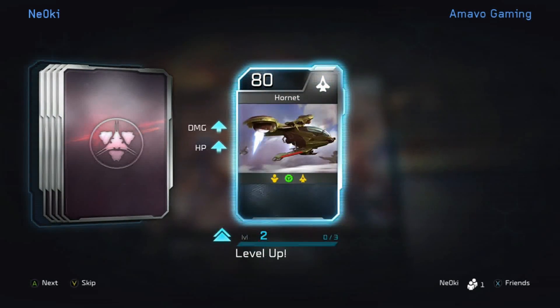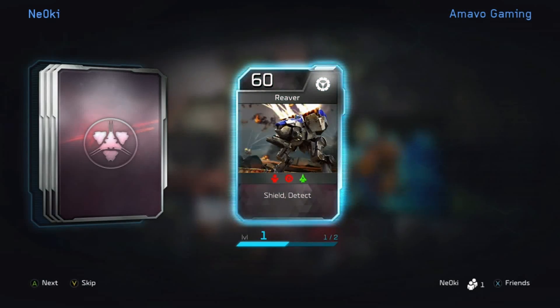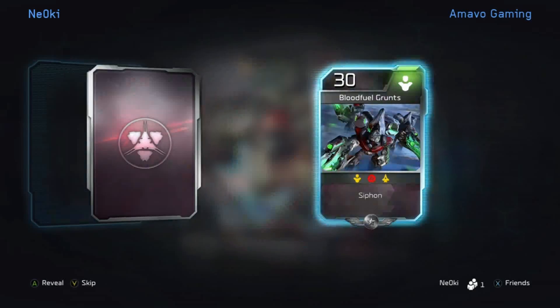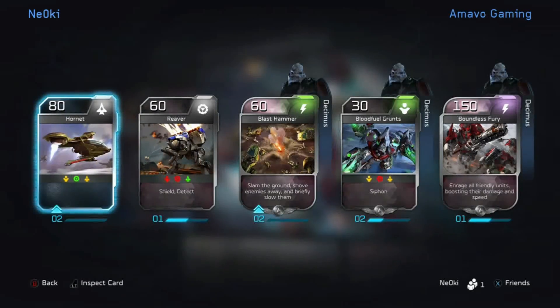Next we have the hornet — level up, nice damage and health. A reaver, blast hammer, blood fuel grunts and boundless fury.